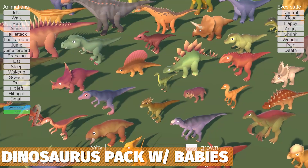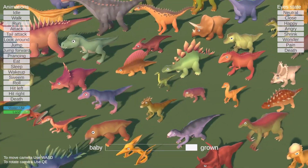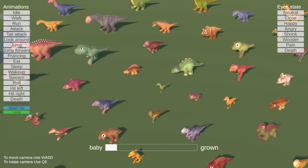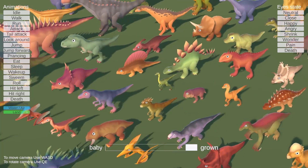Then we've got the Dinosaur Pack with Babies — 64 dinosaurs that can actually grow smoothly over time, which is quite cool. It has 16 animations, and there are all the dinosaurs you can probably imagine, plus half you've probably never heard of either.